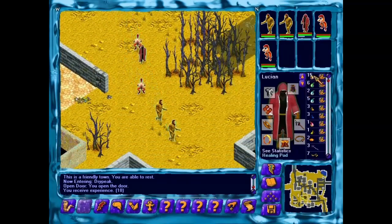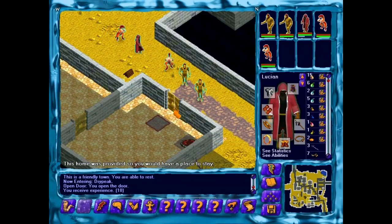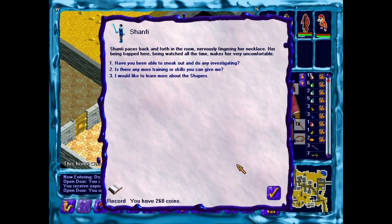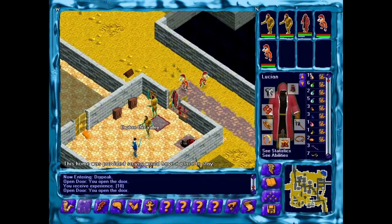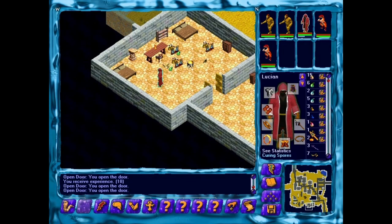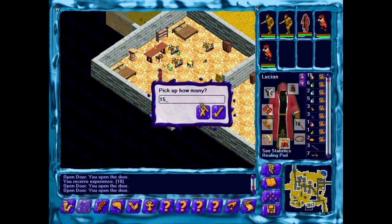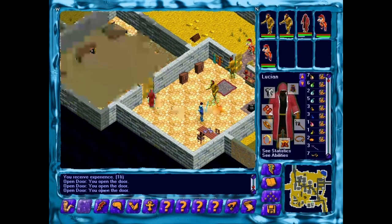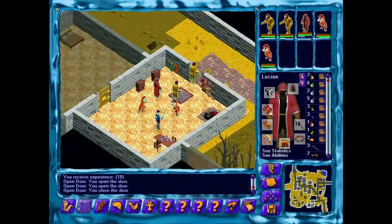We have a lot of healing pods — maybe I'll drop some off to lower our carry weight. Let's just go in here. We'll put these pods right here, and these Venom Thorns as well. Pick up eight of them and drop them. Very good. Let's get going.